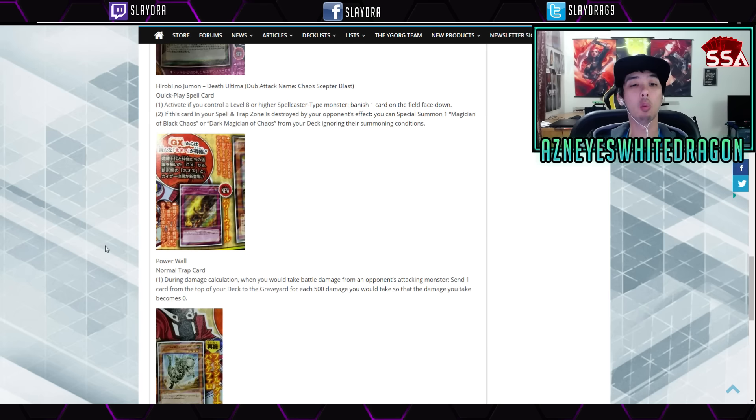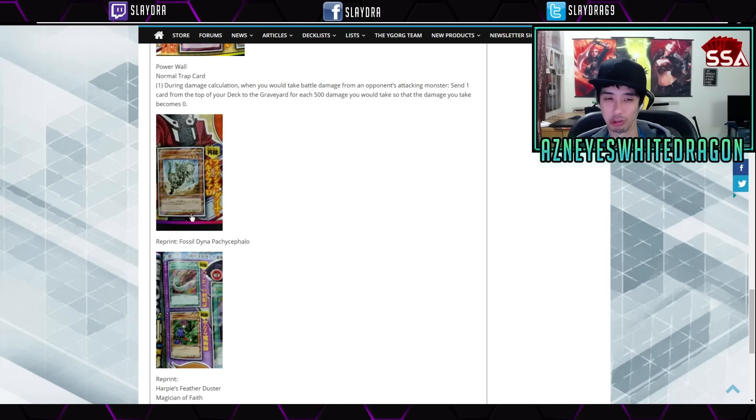Next up we have Power Wall — a normal trap card that says during damage calculation, when you would take battle damage from your opponent's attacking monster, send cards from the top of your deck to the graveyard, one card for each 500 damage you would take, so that the damage you take becomes zero. If your opponent hits you for like a one-hit OTK, you can start sending crazy amounts of cards. Harpy's Feather Duster does need a reprint, especially if it's going to be coming back in the game — that'd be a great reprint.